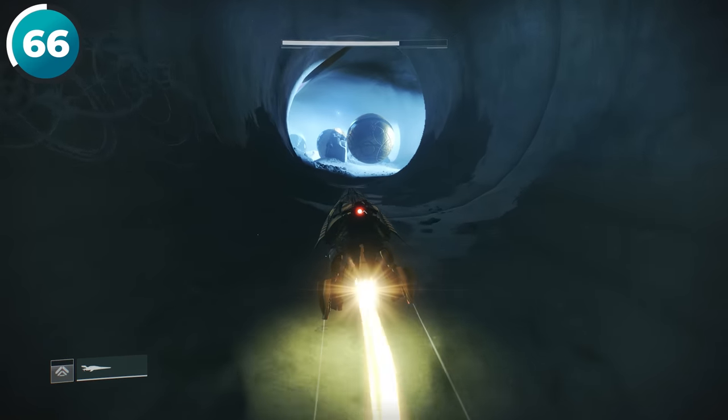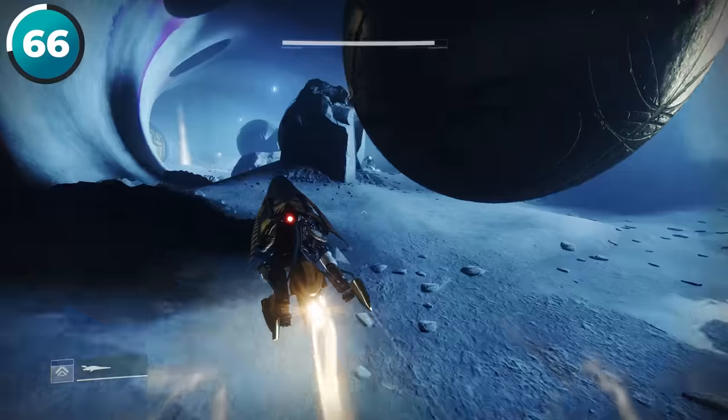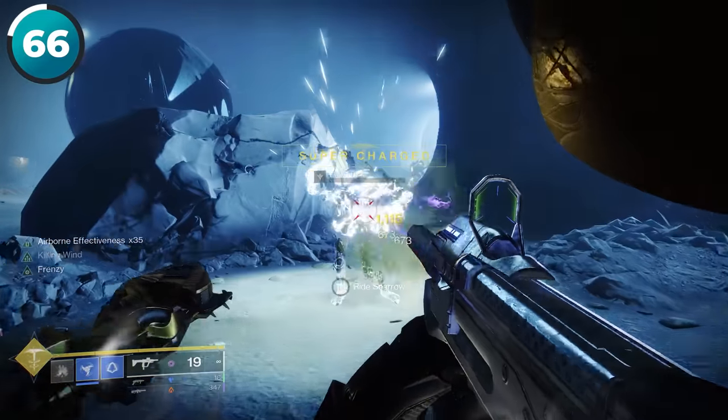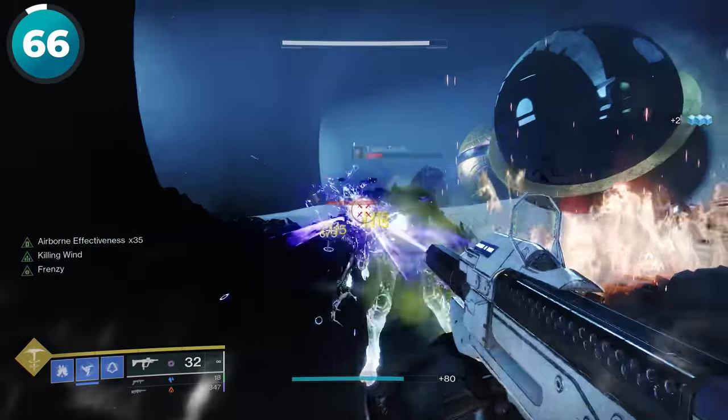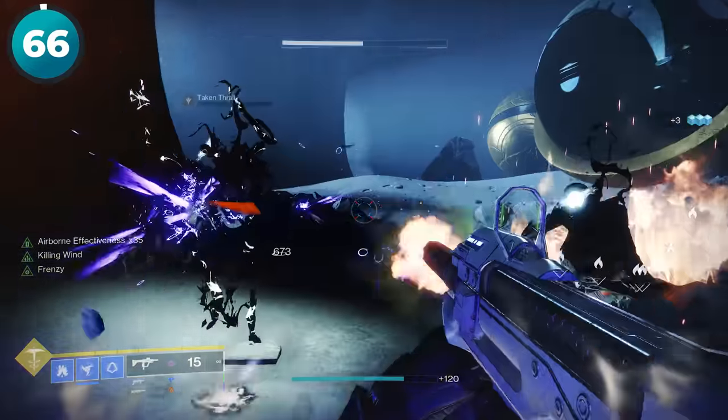The reason why you don't want to aim down sights when fighting the Taken is because they seem to teleport much less often when you're hipfiring, and even if that isn't the case, it's still much easier to track them and switch between targets when you're not aiming down sights.